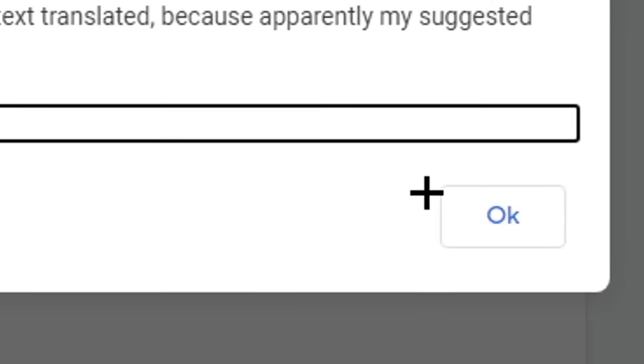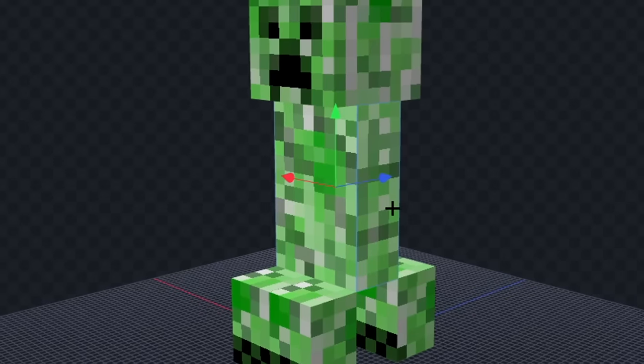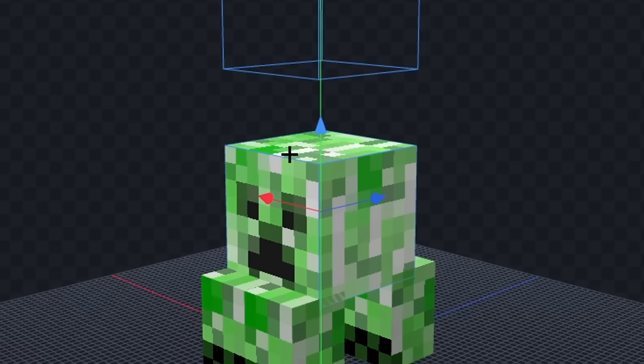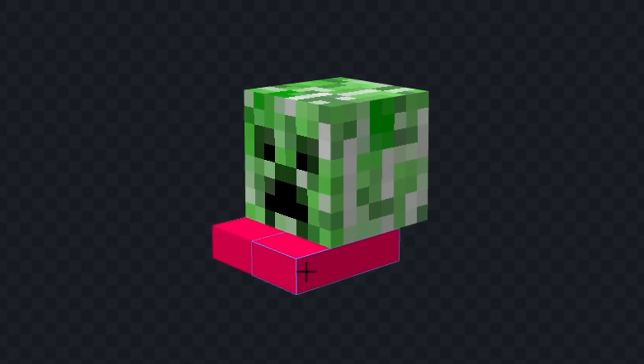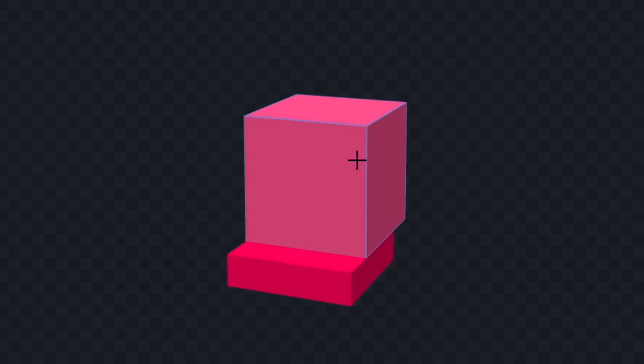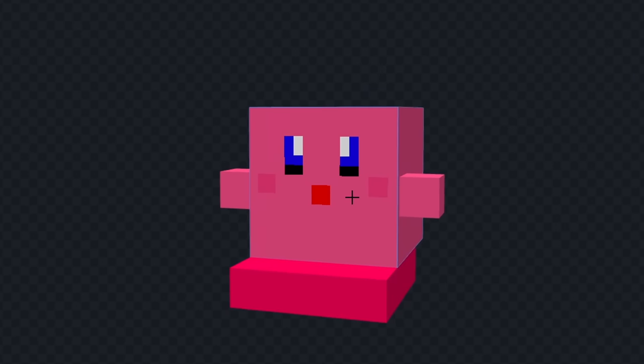It's time for the next mob. The next mob is a creeper. And we got pink ball. I think for this one, I will make Kirby. Let's delete the body. And we'll move the head down. Now, let's delete his back legs. And we'll extend the front legs out like this. Next, let's color his legs in dark pink. And we'll color his body in a lighter pink. Now, let's give him some tiny arms. And we'll draw his little red mouth. And let's give him some blue eyes. And finally, we will draw his pink cheeks. Okay, something looks wrong. That looks much better. Let's see it in game.